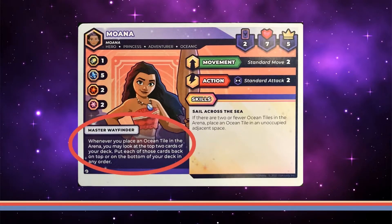Moana truly is a master wavefinder. Whenever you place an ocean tile, you can look at the top two cards in your deck and place them on the top or bottom of that deck. This is a bit situational but still useful. If Moana is followed by an ally like Ariel, Gaston, Facilier, or Mickey, whose skills or brooms can be dependent on the next card shown, you can shift the odds in your favor by placing the appropriate card in the next spot.